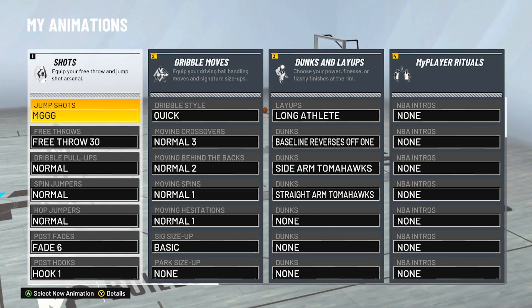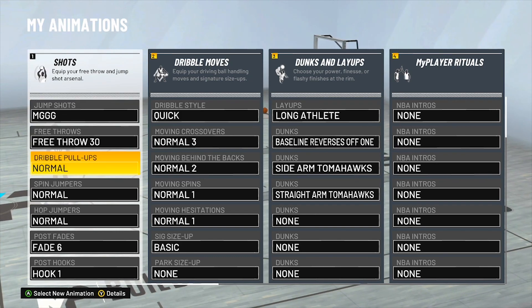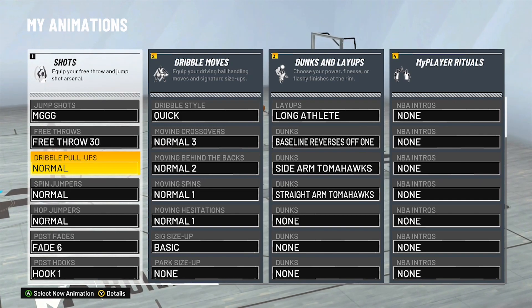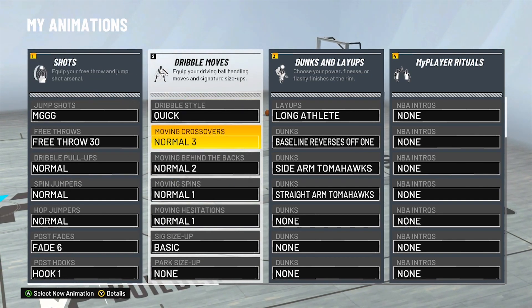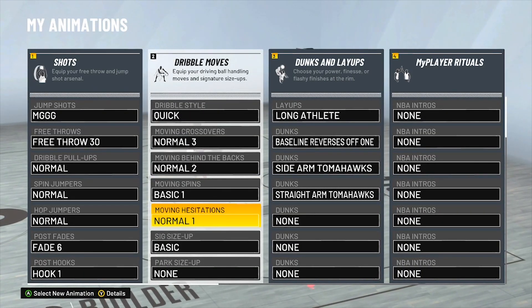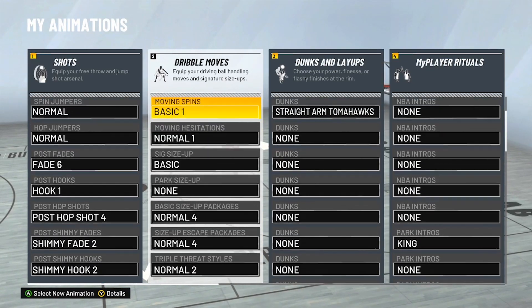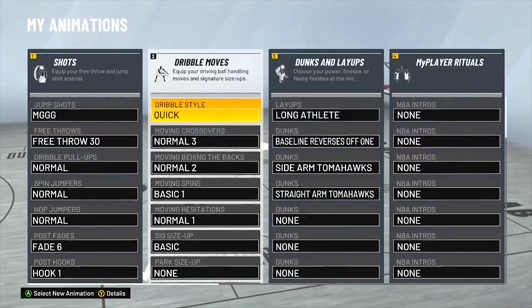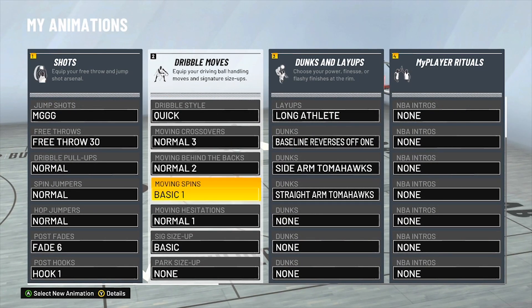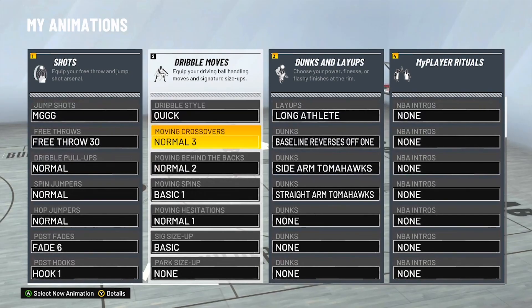My animations: jump shot is the same as last year — MJ base with the two Rudy Gay releases. My faders I usually have on the athletic three but I haven't unlocked that yet. For dribble moves: quick crossover number three, behind the back number two, spin normal one, basic one, and moving hesitation number one. I haven't really experimented much with these but I like what I have so far — though they're guaranteed to change in the future.